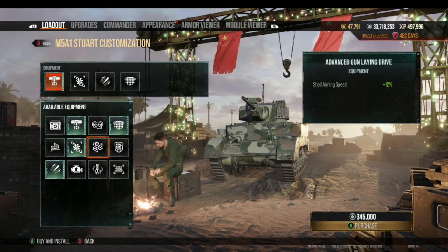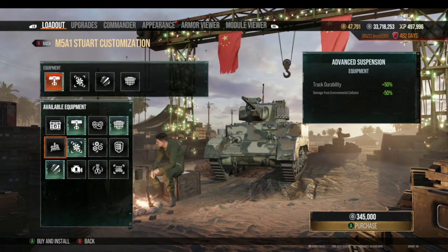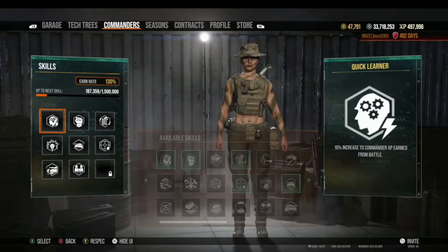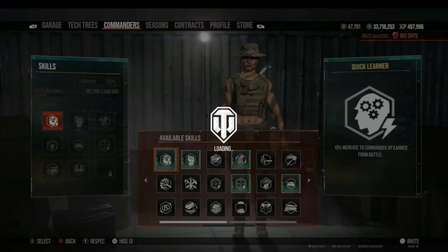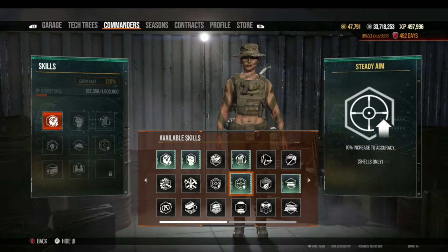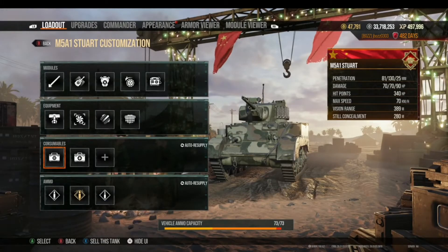There are other pieces of equipment that you can pick that actually increase the actual accuracy of your gun, so you want to look for those to add to your tank. At the same time, you want to look at the commander you have on that tank — does he have skills that would make that particular tank more accurate? Skills like Steady Aim add 10% to your gun's accuracy. So in combination, you can pick equipment, pick commander skills, and also pick a consumable that helps improve your accuracy.